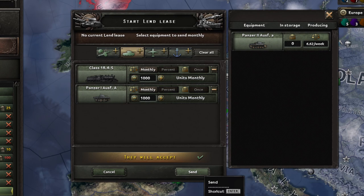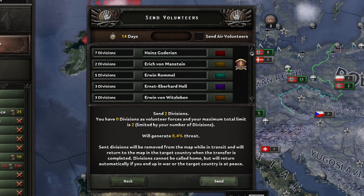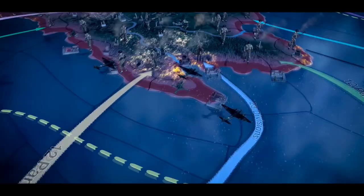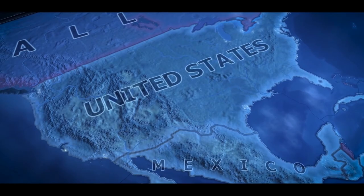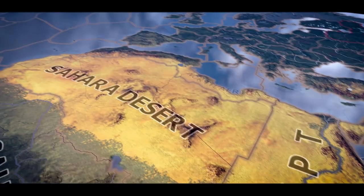Sending volunteers and Expeditionary Forces is only different in that to send an Expeditionary Force, you must be in the same faction as the other and can send as many divisions as you like. The other country will have complete control over them, whereas when you send volunteers, you keep control and just manage them yourself. Volunteers are the important ones here, as you are able to massively influence the outcomes of wars, especially in the early part of the game. They are also a great way to grind General XP and traits as well as Army and Air XP.